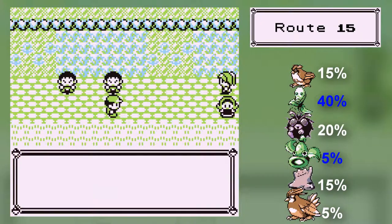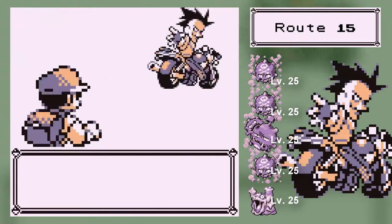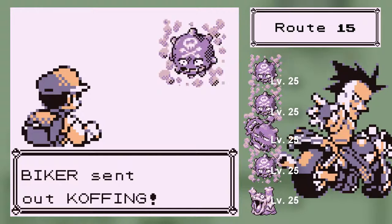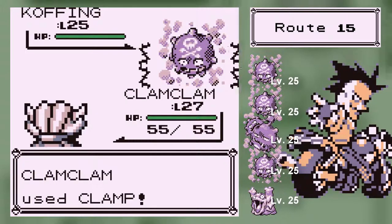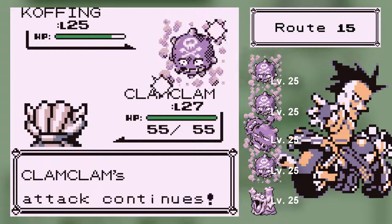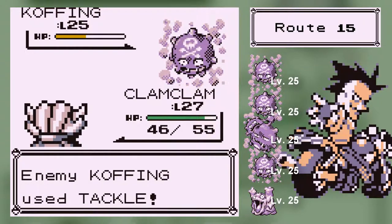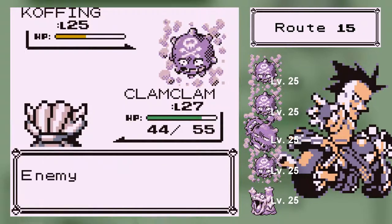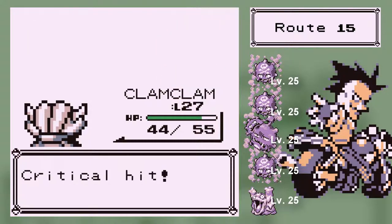Alright, come on, second-to-last dude. Wait, there's two more? Oh my gosh — I swear I wrote down like eight trainers. He's got five — yeah, that's fair, I can fight five. Come on Clam Clam, we can beat this place. Take out the Koffing. You can best the Koffing. Come on, why do you keep missing Clam Clam? Why does he keep getting crits? Seriously, you just missed twice, and of course you get the crit at the end.